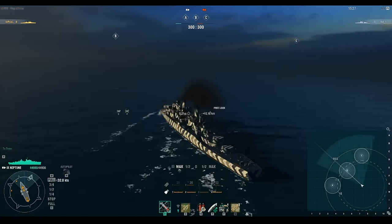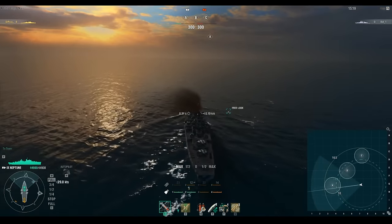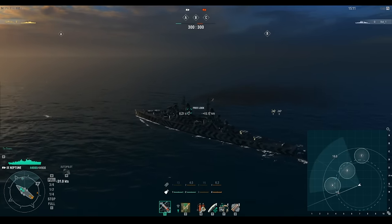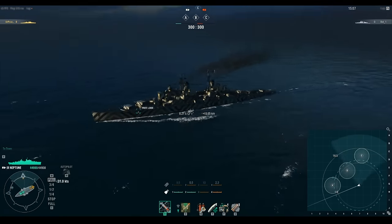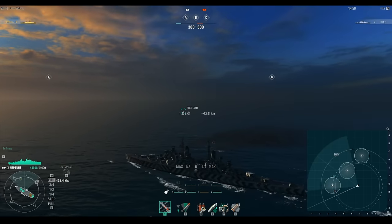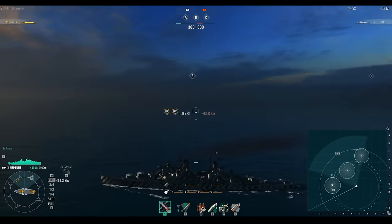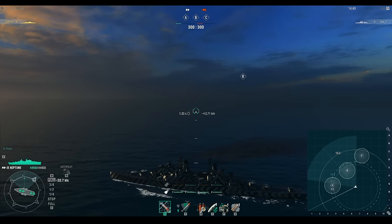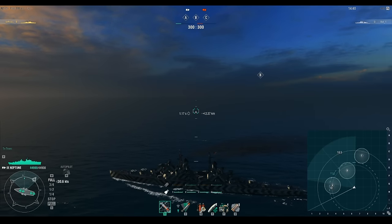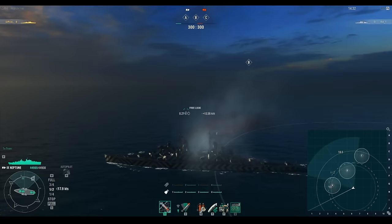This next run we are going to line ourselves up again and deploy the smoke at 24 knots. We'll wait for the consumable to come up - and it popped up early, which is in itself another interesting bug where the smoke consumable says it's up when in reality it's not. We'll wait a couple more seconds before deploying. We are at max speed, cutting to full reverse, and deploying our smoke at 24 knots as indicated.